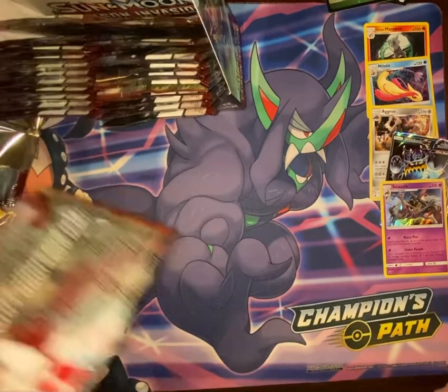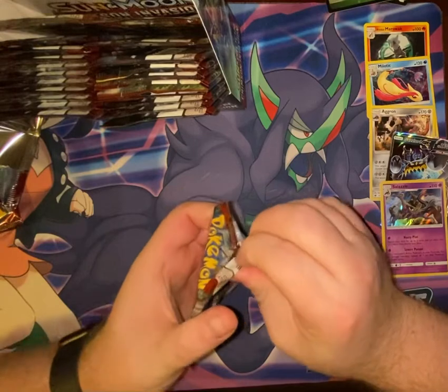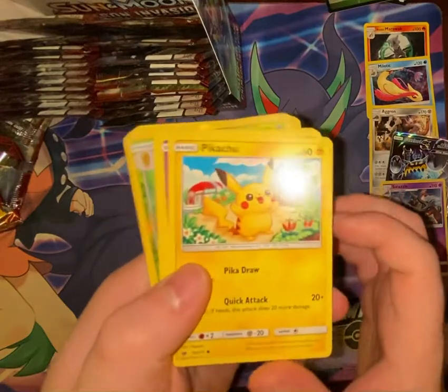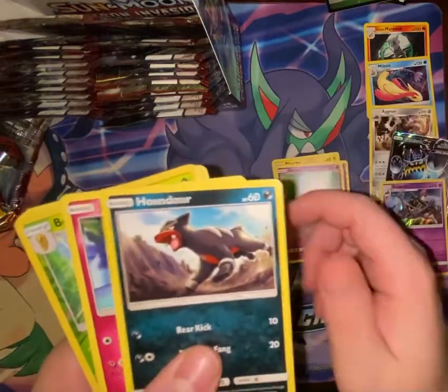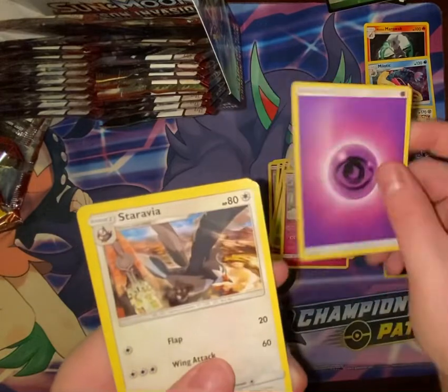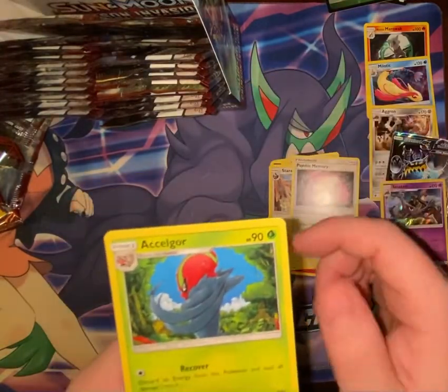Am I just supposed to get a bunch of Memories for Silvally? Is that what you pull from this set? Next pack — Big Head Pikachu again! Misdreavus, Spoink, Houndour, Jigglypuff, Beedrill, Wigglytuff, Psychic Energy, Starmie, Psychic Memory, and Accelgor.